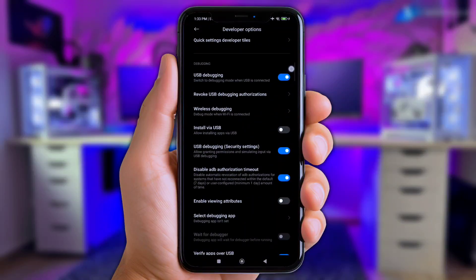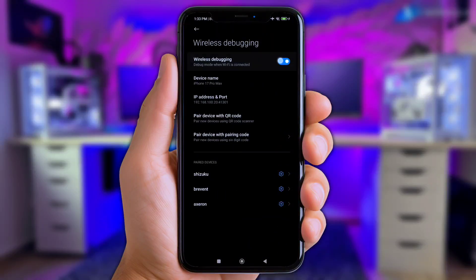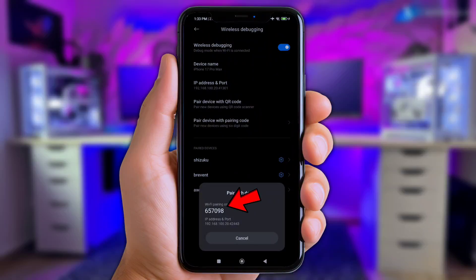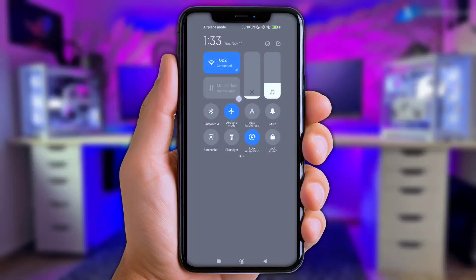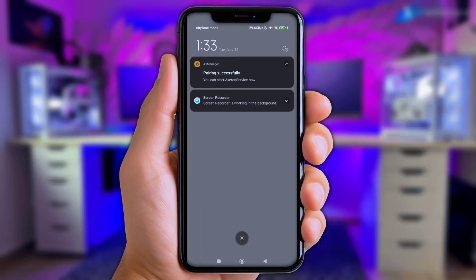Next up, enable USB debugging. And also enable wireless debugging. Now click on Pair device with a code. Put the code right here via the notification bar — just slide the notify bar. Now click Enter pairing code, put it in here, and click this logo to send the code.